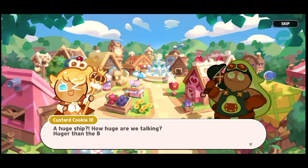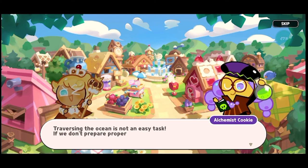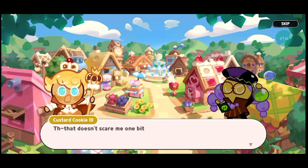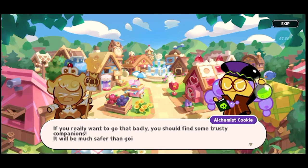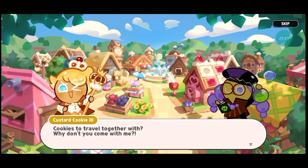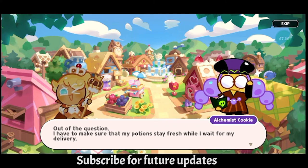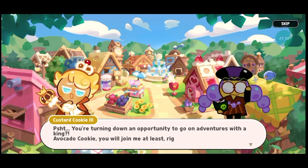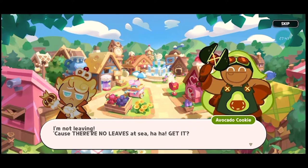Why build a bridge when you can have a huge ship and go anywhere? A huge ship — how huge are we talking? You, Jordan — the beer jelly balloon! Traversing the ocean is not an easy task; if you don't prepare properly it's highly likely your guts will go wobbly. That doesn't scare me one bit! If you really want to go that badly you should find some trusty companions — it will be much safer. Why don't you come with me? That's a nice question — out of the question! I have to make sure my portion stays fresh. You're turning down an opportunity to go on adventures with a king! I'm not leaving because there's no leaves at sea — haha, get it!